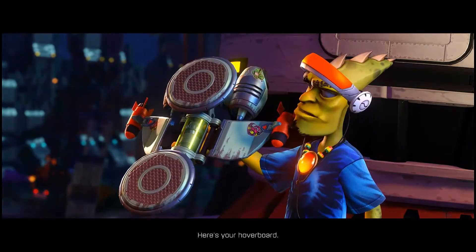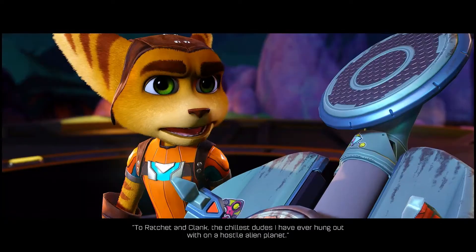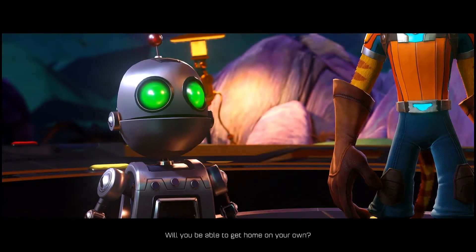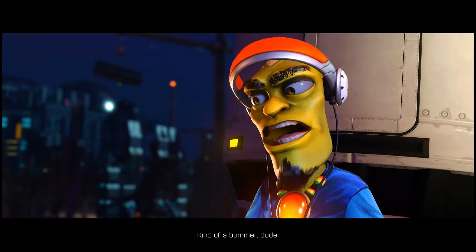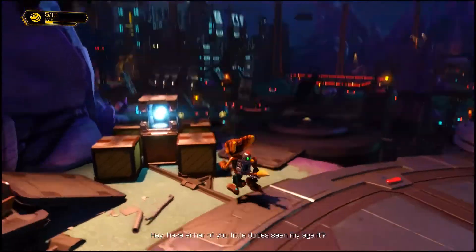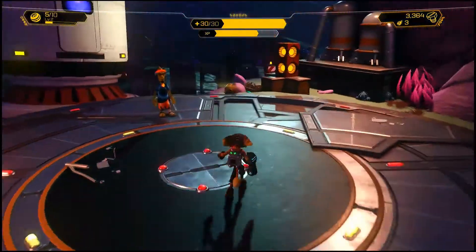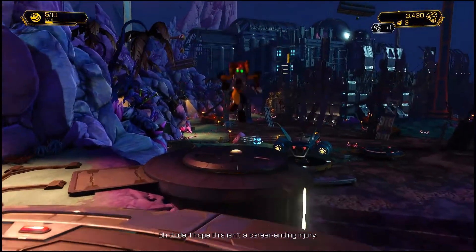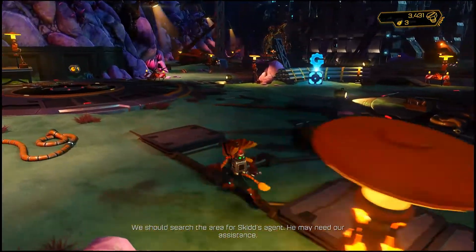Skid: 'That was pretty awesome, thanks for your help. Here's your hoverboard — and it's autographed to Ratchet and Clank, the chillest dudes I've ever hung out with on a hostile alien planet.' Ratchet asks if Skid can get home on his own. Skid says he'll be okay but won't be able to compete in the Blackwater City Hoverboard competition — kind of a bummer. Skid also asks if they've seen his agent, who's been left out in nature. The agent appears to have a minor injury — sprained foot perhaps — but should be okay.